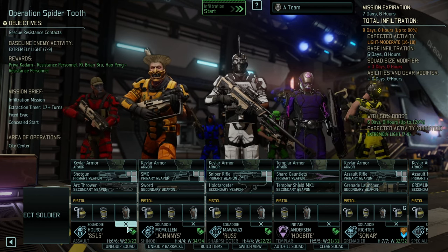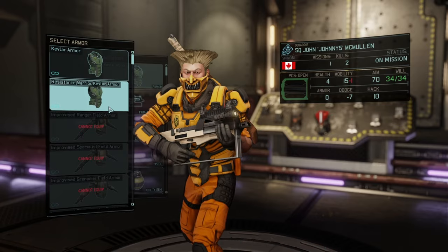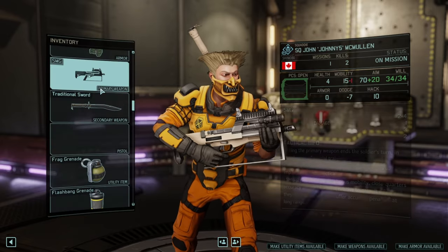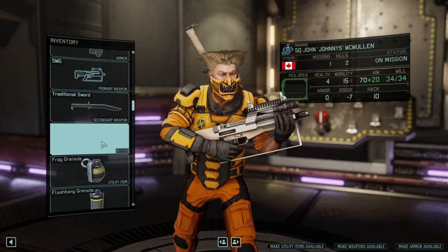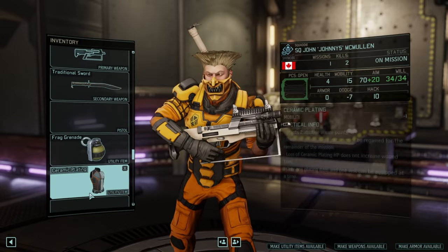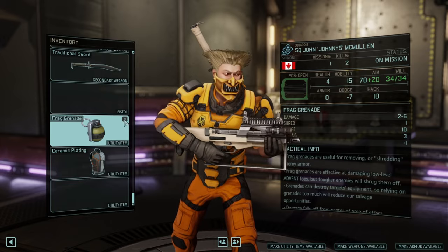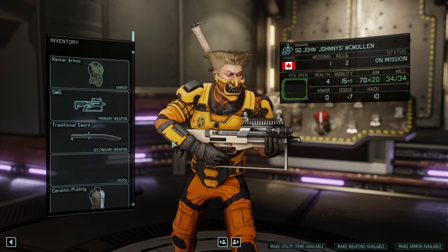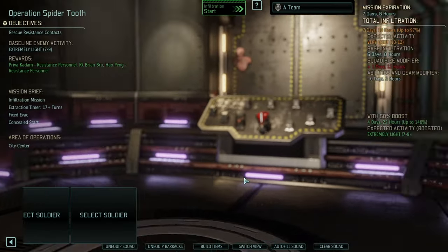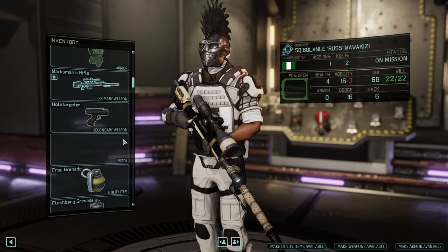I think I could put the ranger into a different team. Let's take a look. We're going to give you Kevlar, traditional sword, SMG. Could take a pistol but not going to do that. Pyramid plating is good, frag grenade not necessarily needed. That's already 97%, I like that. In terms of further equipment, let's first equip everybody and then we'll see what the end result is going to be.